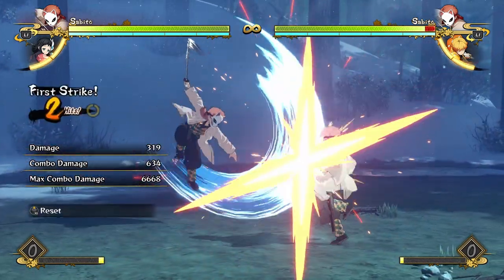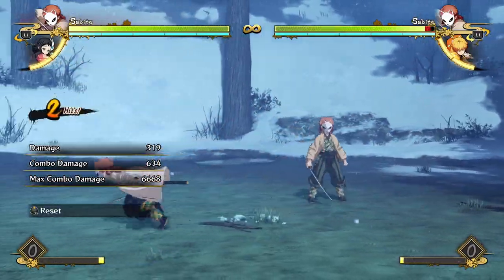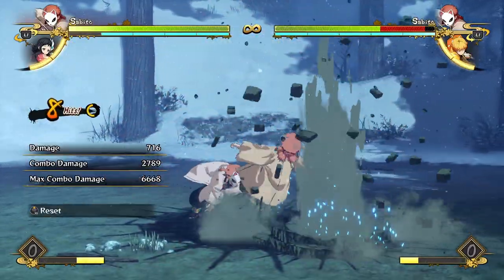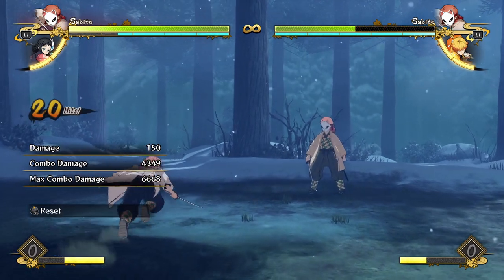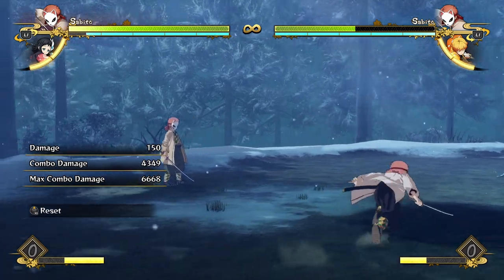If you're using your neutral attacks in the air a lot, you can actually get really damaging cheap combos. If you hit-confirm the attacks in the air, you can just do a waterfall — this only costs two bars and does 4300 damage, which is pretty awesome for two bars.